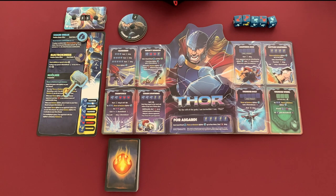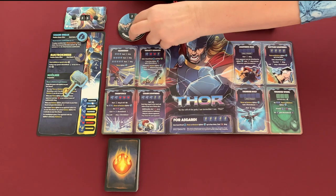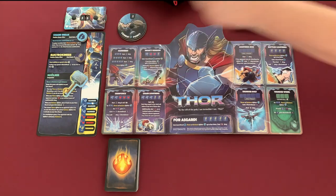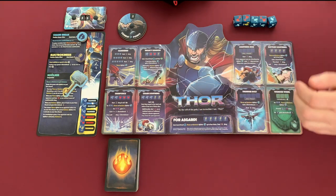Now let's deal with Mr. Thor. As his abilities show up I'll go over them in more detail, because if I start explaining everything now we'll be here a long time. Same thing: he started with 35 HP, supposed to be 50. Two combat points. His tokens are on the board and all of his abilities are here.